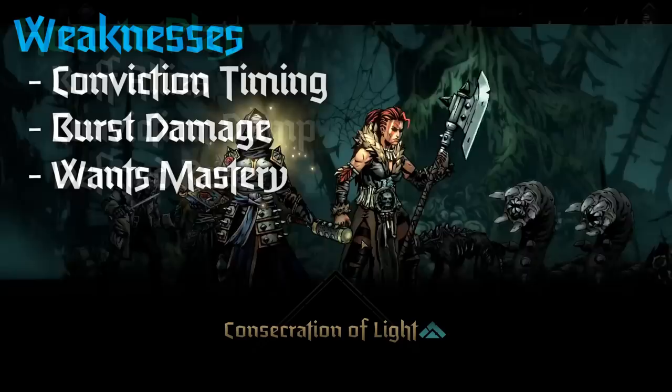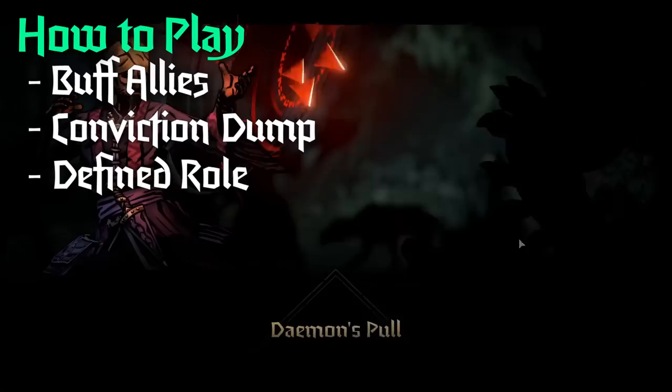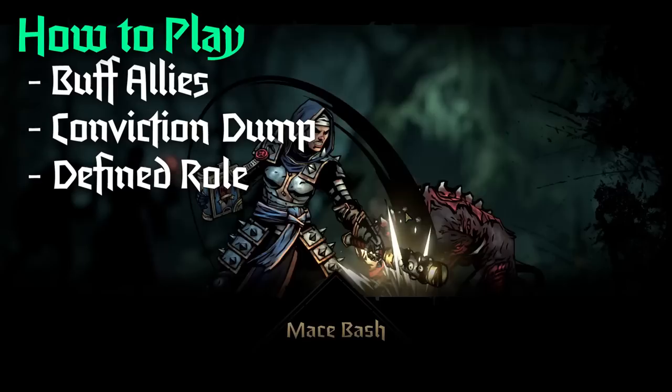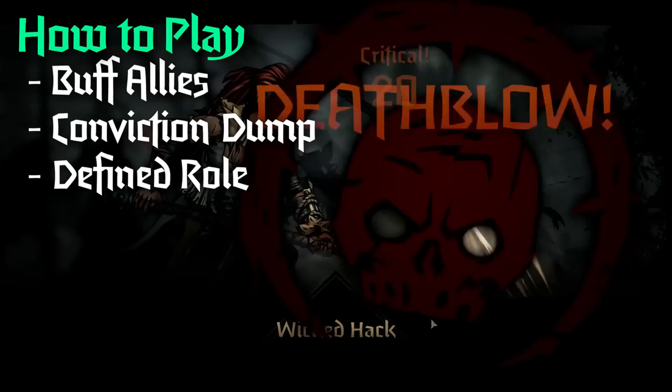How do we play Vestal? The easiest, most straightforward tip is that regardless of the build, you probably want to drop some Consecrations on your teammates - both of them are good for different reasons. The next thing you want to do is make sure she has a way to get rid of her conviction tokens. This can be Judgment, Mace Bash, Divine Grace, anything that uses those tokens - she should have something that can get rid of them because a lot of her skills that do use them get very powerful. My final tip is to make sure that you have a clearly defined role for her in mind.